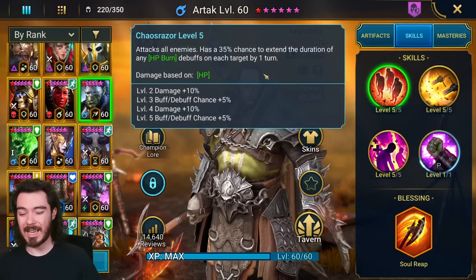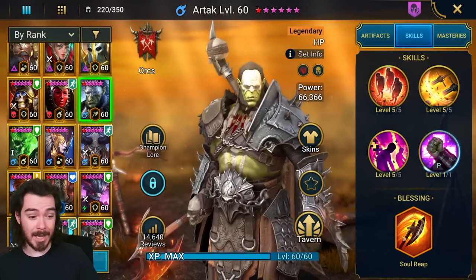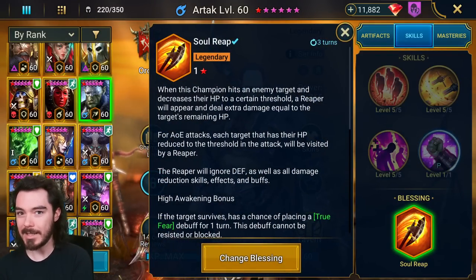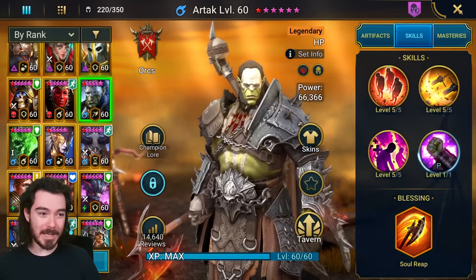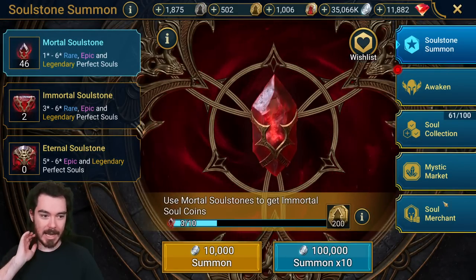His A2 is an AoE that activates those burns and places decreased attack. His A1 is also an AoE that can extend burns. This is not too important, but there it is. Interestingly enough, you might have already spotted this: Soul Reap is the blessing to use.